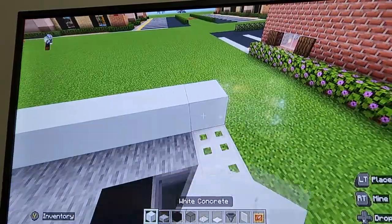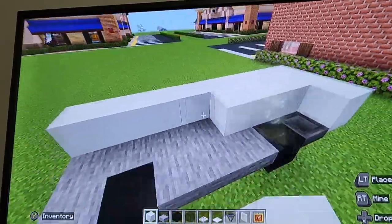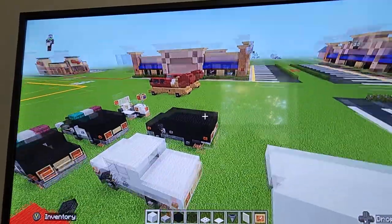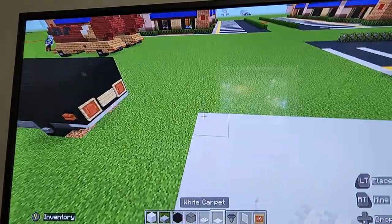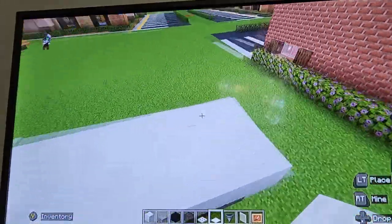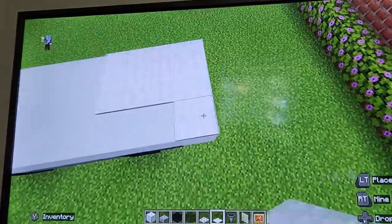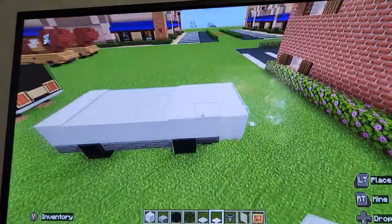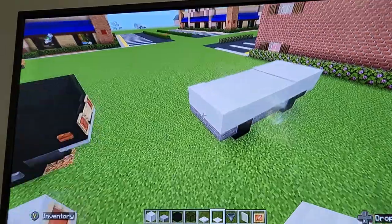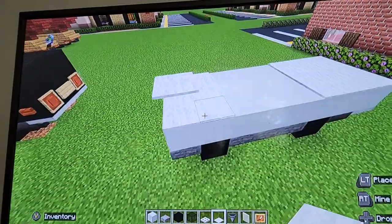Now we just need to completely fill in the top here with white concrete. Then at the front row you want to put white carpet, and at the back you want to put three rows of carpet — this is like the truck bed. You also want to do another row at the front. All right, there we go.